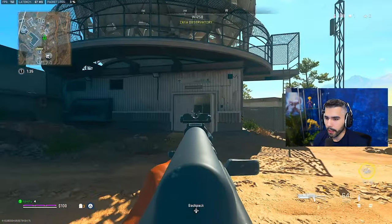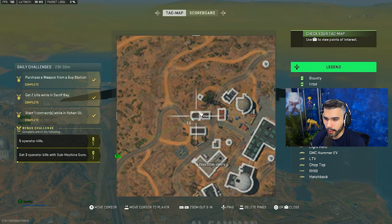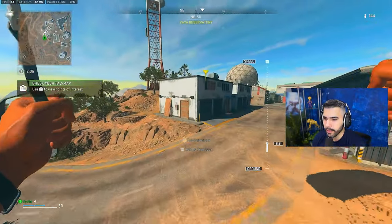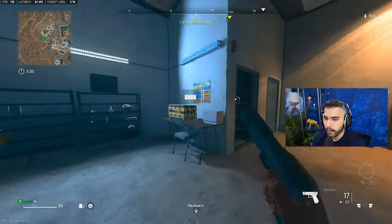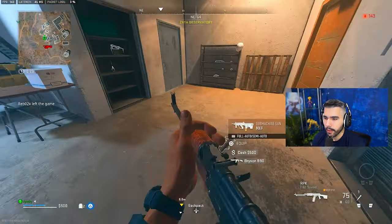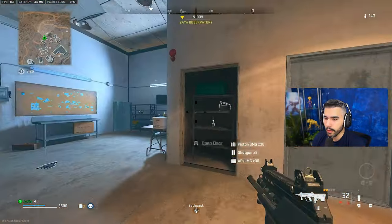To top it off, you have a lot of loot bags here where you can easily get weapons every single time — all these bags have weapons. So for that reason, this is one of the best spots to land. Another great landing spot is these two little garages right here. The good thing about them is guaranteed gun crates spawn here every time, usually one or two crates.